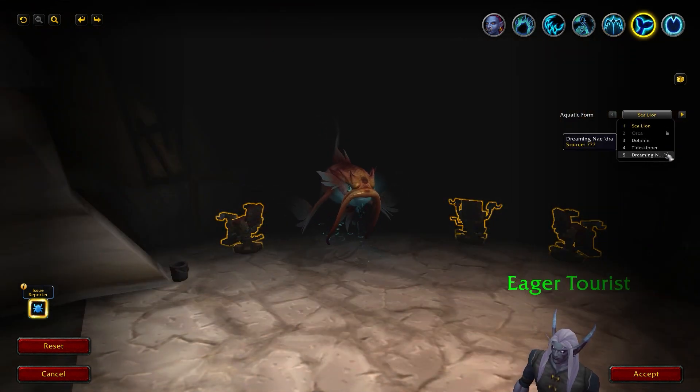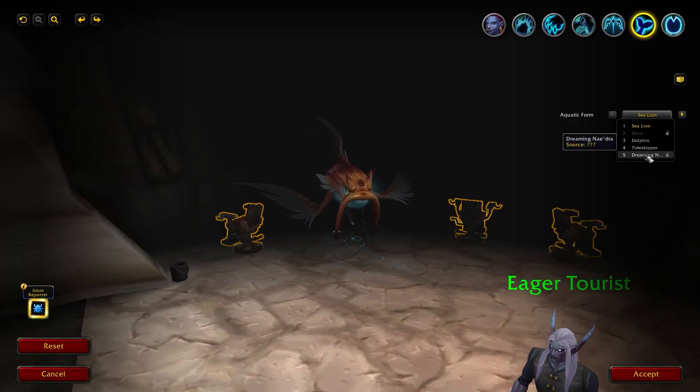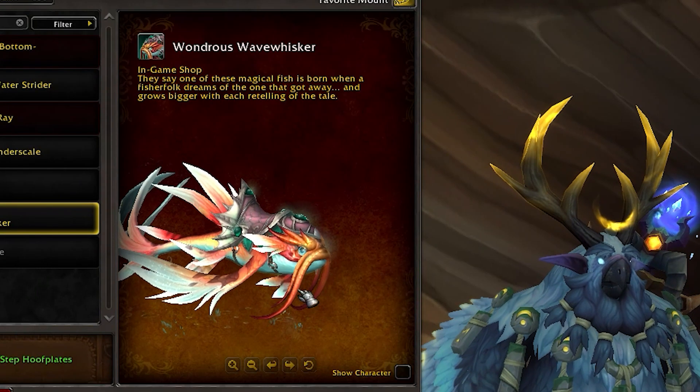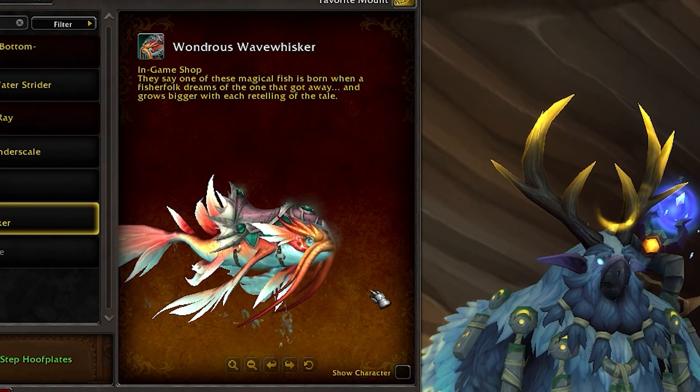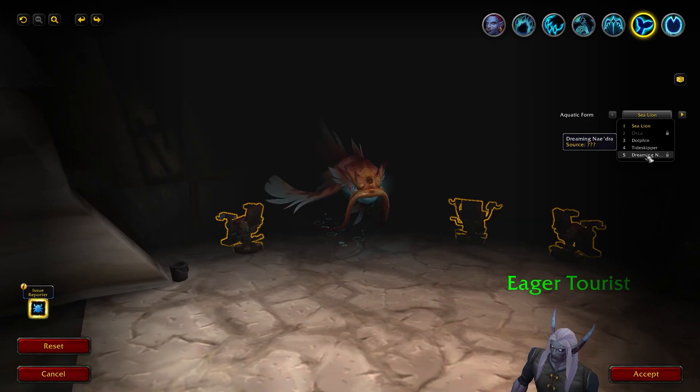For the aquatic form, we have the fish skin now. This is an already existing mount in the game from the six month subscription. It's a bit buggy at the moment — like it doesn't show very well — but you can see it from the mount journal guide. It's actually really cool to transform into a fish.